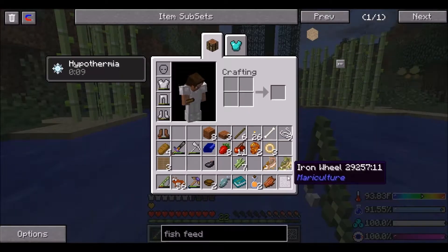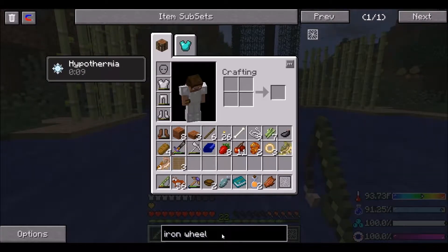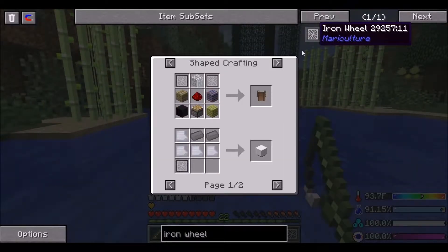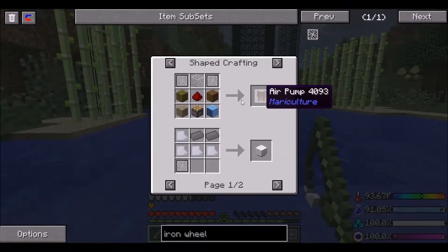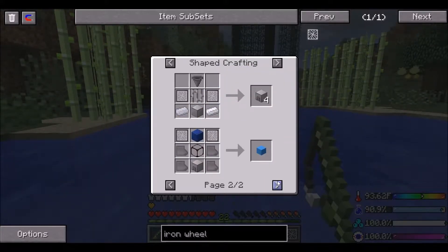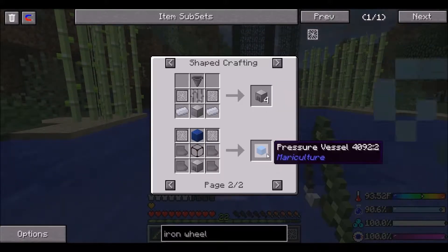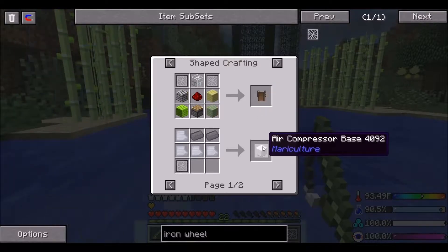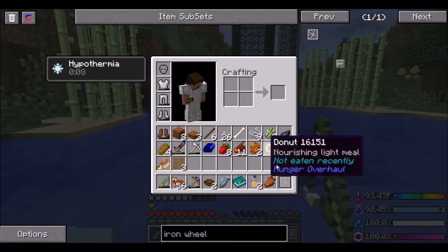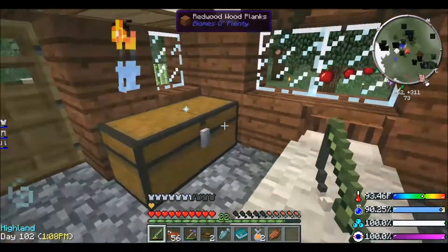Then we need light blue stained clay and light blue dye. I think I've got... oh, can this be turned into... perfect - light blue dye, but we do need more. What does this turn into? Oh, cyan - no, we don't want cyan. There are bluebells over here - I think they'll probably turn into blue dye. Let's grab a bluebell. Yep, blue dye, and then we'll just mix it with bone meal. There we go, we've got six.